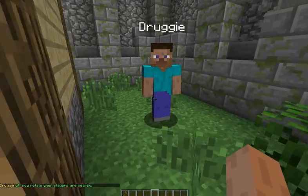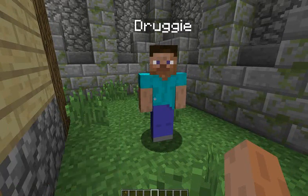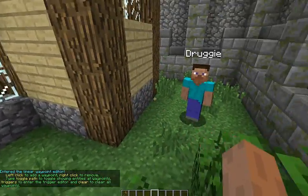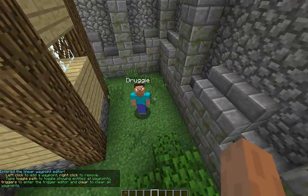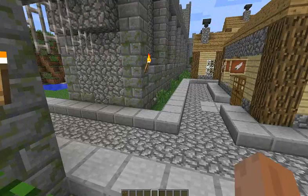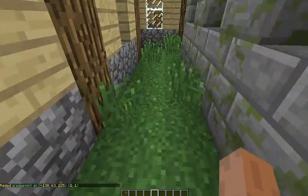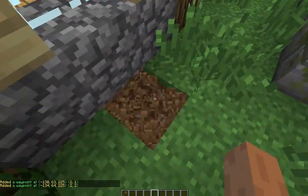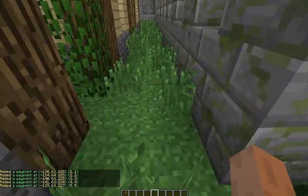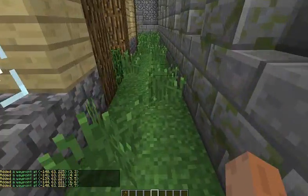That is confirmed working. Now we're going to set him a path, so type: npc path. Now what you do here is you can left-click to add waypoints to where you want him to go, and right-click to remove waypoints. So I want him to move this way — there he is now. We just got to keep going. I like to make it pretty close by because you can't make it too far away, otherwise he might get confused and not be able to go that far.